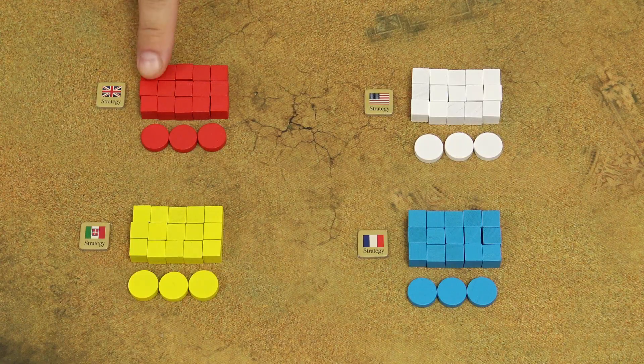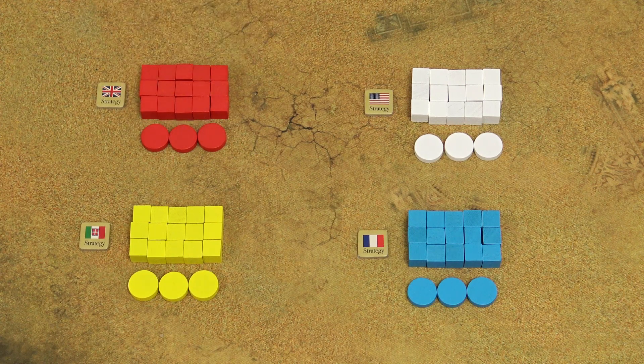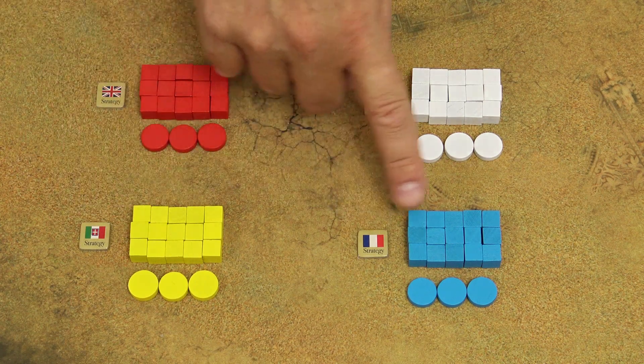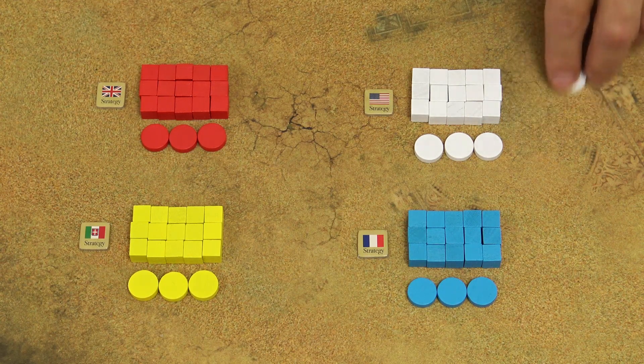Then each player will take 15 influence cubes and three military discs in the same color. UK is the red player, US is the white player, Italy is yellow, and France is blue. Since this is a GMT game, you will always have one more component of each type as a reserve component, so make sure you don't use them in the game.